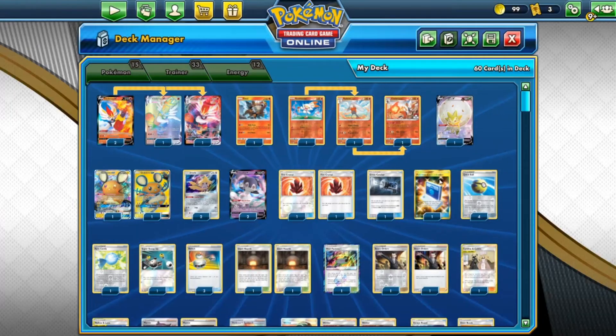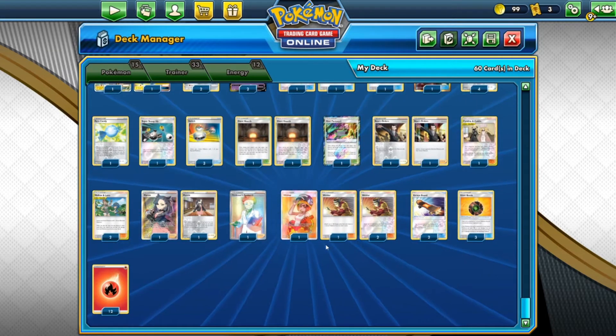The full list also includes: one Great Catch, one Pokémon Communications, four Quick Balls, one Rare Candy, one Super Scoop Up, three Switches, two Giant Hearths, one Heat Factory, two Boss's Orders, one Cynthia and Caitlin, two Mallow and Lana, two Marnie, one Professor's Research, four Welders, two Skateboards, and three Giant Bombs.